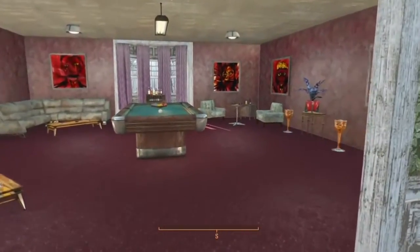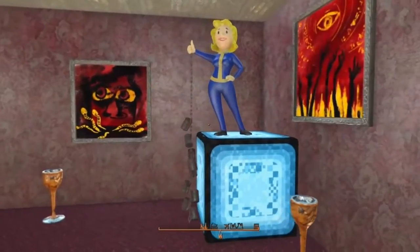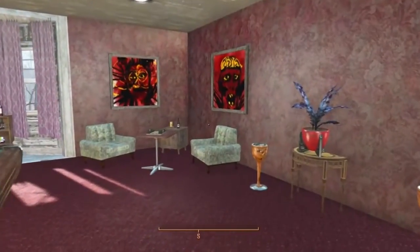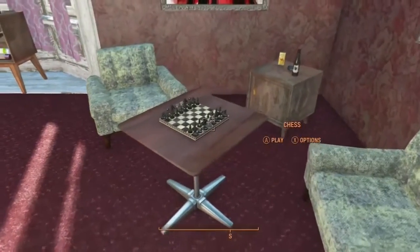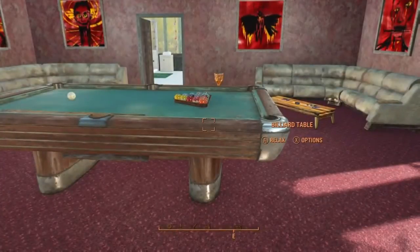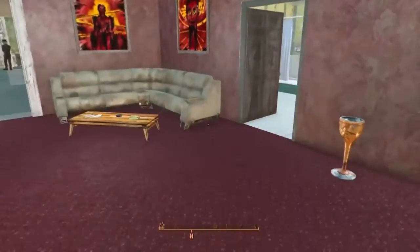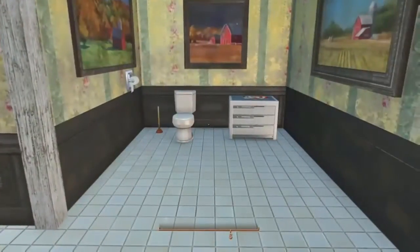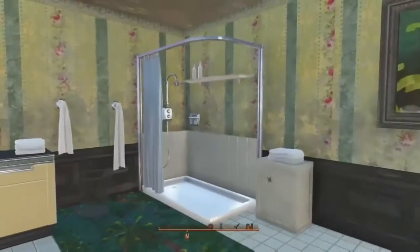I decided to make this into a lounge. It took me forever to get those cans to hang from her hand - they kept wanting to hang a little bit sideways for some reason. The chess set is interactive, so is the pool table, so there's a lot of furniture and objects from that mod that's interactive. The downstairs bathroom - this is the only room that I left the wallpaper the way it was, other than the halls.